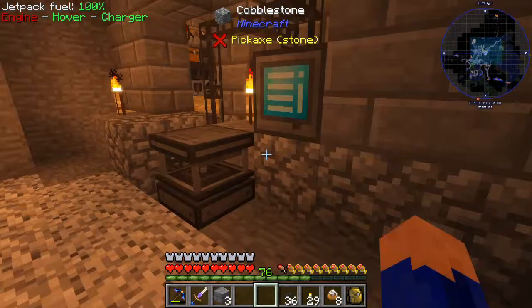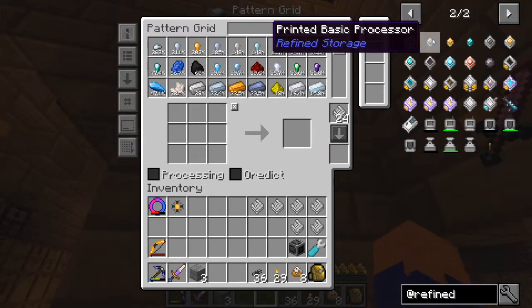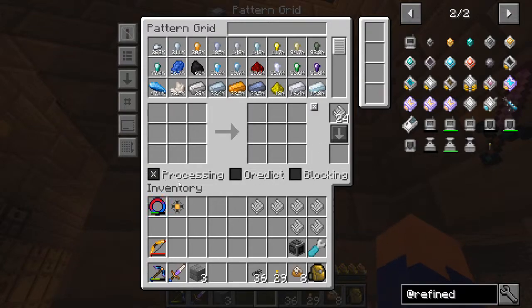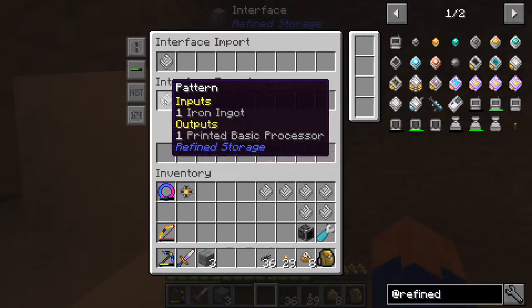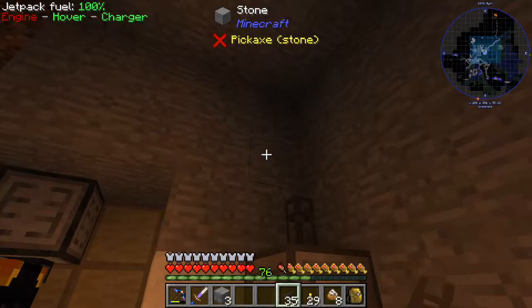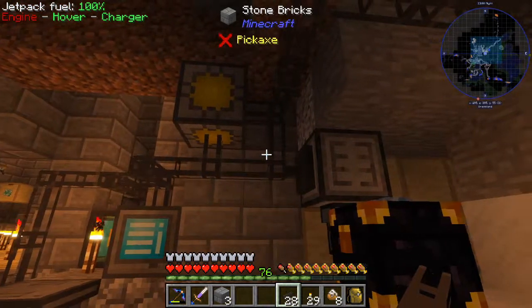Put it on top here, and with that, use the pattern interface. Let's make something as simple as a processor of some sort - like a printed basic processor. Process it - there we go, let's try this. Oh, that actually worked! Neat. Okay, so let's try to drop it over in here - I think it goes there. There we go. Okay, so let's add this to the network and see if this will craft - there we go, let's see how that works out.